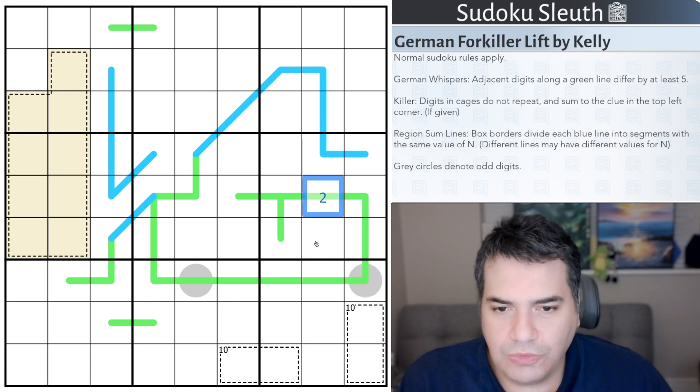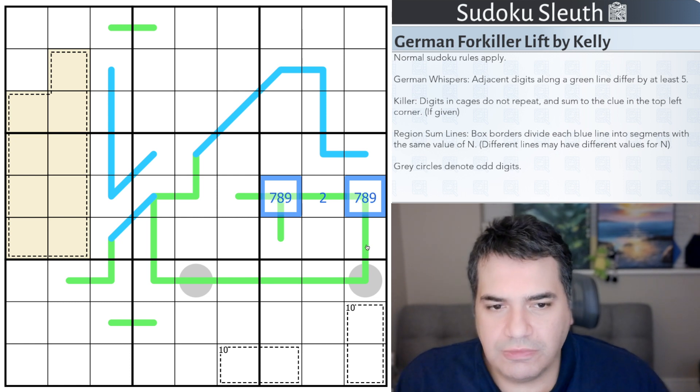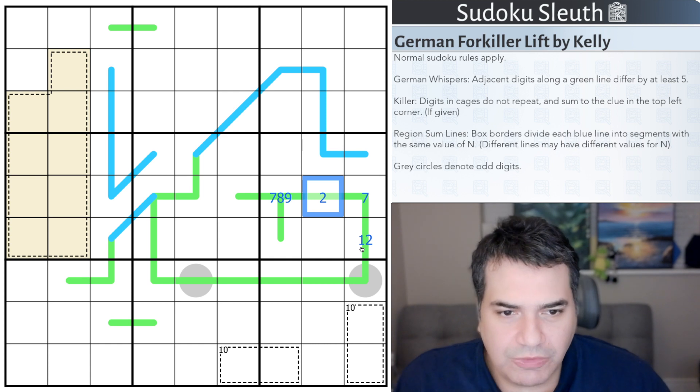For example, if this cell here was a 2, this would have to be 7, 8, or 9 to be 5 or more away. If this one is a 7, this would have to be 1 or 2 to be 5 or more away. You can already see a pattern emerging of high digits - 6, 7, 8, 9 - and low digits - 1, 2, 3, 4. I did not include the number 5 in my German Whispers. Have a think about it, you'll understand why.